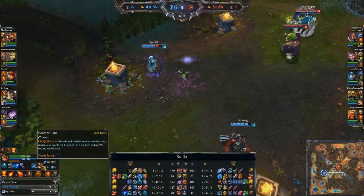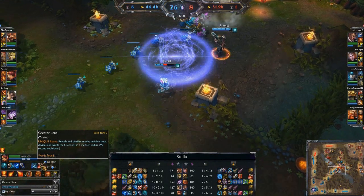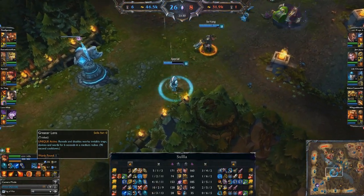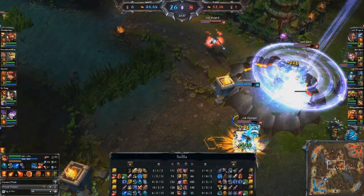This is what a lot of supports will do: start with the Yellow Trinket that gives you a ward, then sometime in the mid-game swap over to the Lens that allows you to remove vision. It actually makes a lot of sense to do it that way — you don't really need to be able to clear wards very early on since vision is more important then, but the ability to clear wards later is actually very, very important indeed.